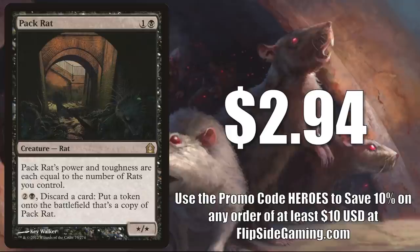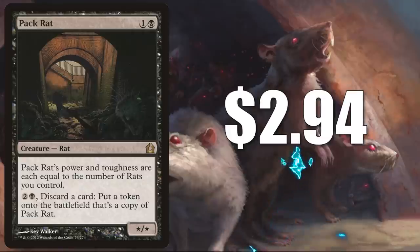Today we're talking about the Return to Ravnica copy, only $2.94 — very affordable. This is Pack Rat. Again, this appears in a few different commander decks, but it is most commonly found in Marrow-Gnawer rat builds. Great way to turn extra lands or other cards that are just not doing much in your hand into board presence.